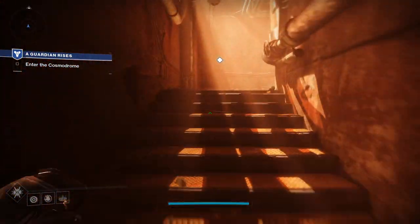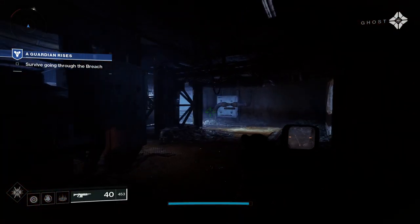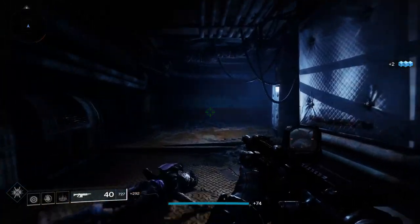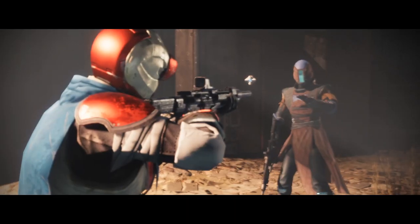Follow the markers and take it all in. Ghost will lead you to your first weapon, so pay attention to the screen. You'll be taken through a few basic mechanics like shooting, throwing grenades, and melee abilities. Once you've got through the first phase, you'll meet Shaxx — a seasoned Guardian out there with his fireteam — and he's going to help you through the opening missions.